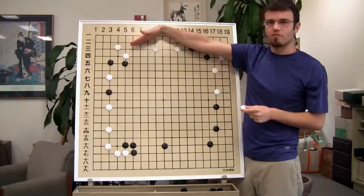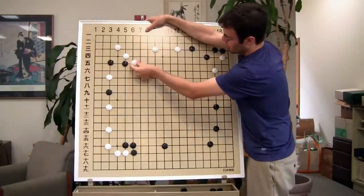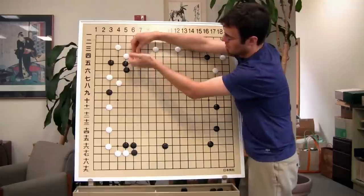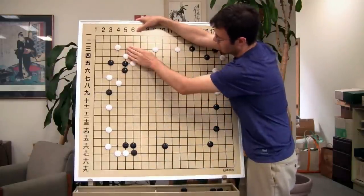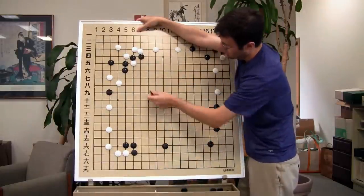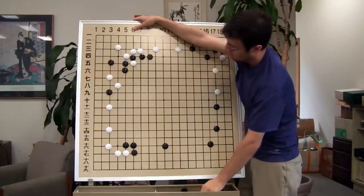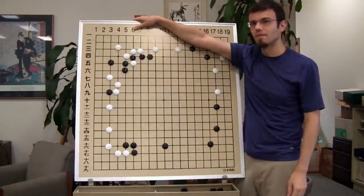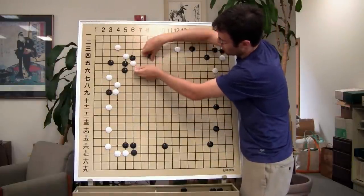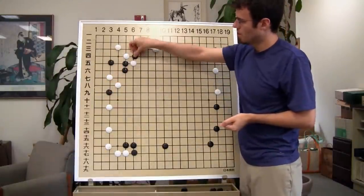We don't have to play this sequence out. But the point is when we try this invasion, there are still things you have to be aware of that Black can try — this is one of them. After we have these two moves here, however, we're not quite in the same kind of shape — we actually have support over here. If Black tries to cut us later on, we have friends, we have allies. So I think we could actually play this one in this case. And if Black cuts, Black will make some sort of nice shape here eventually.